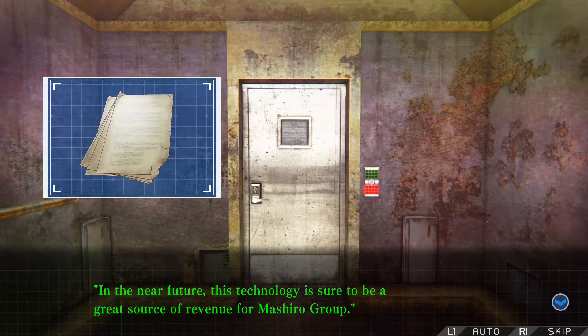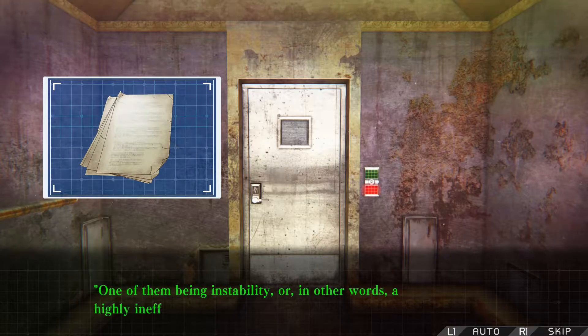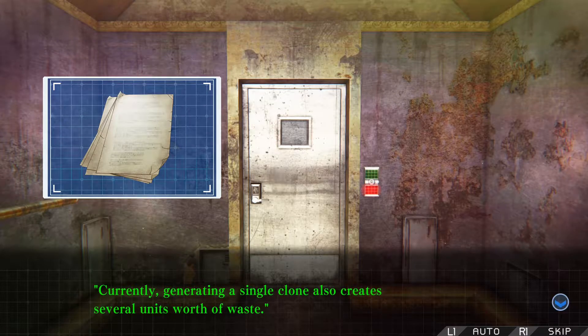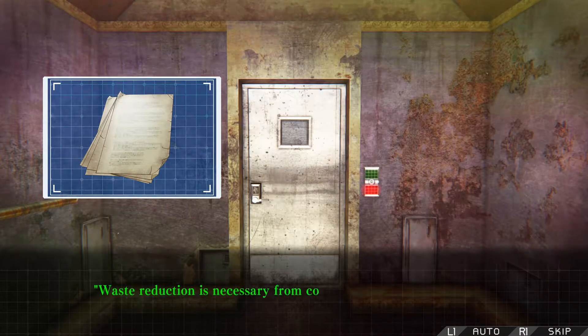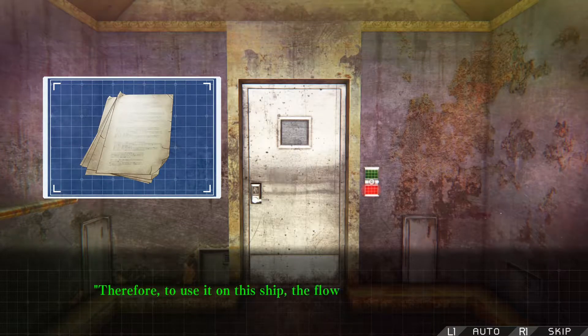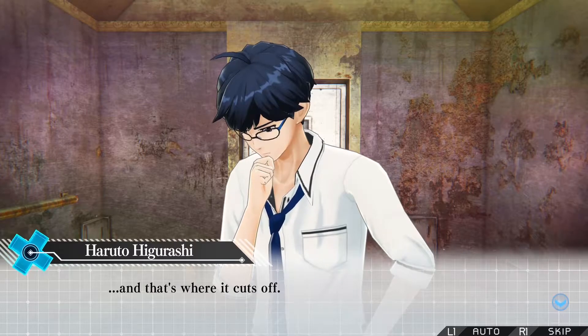Hoto Higurashi sighs, then reads the document: 'The Xtend machine being installed on the ship is a new type of clone regeneration device. The Xtend machine has successfully generated clones faster than the old clone regeneration device. In the near future, this technology is sure to be a great source of revenue for Meshul group. However, there are still obstacles — one being instability, or a highly inefficient yield rate. Currently, generating a single clone also creates several units worth of waste. Waste reduction is necessary from cost and ethics viewpoints.' And that's where it cuts off.